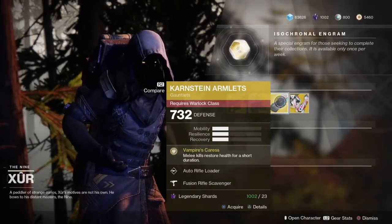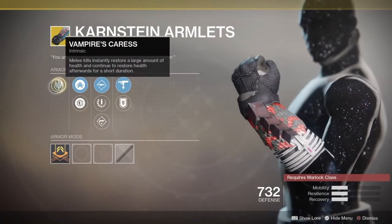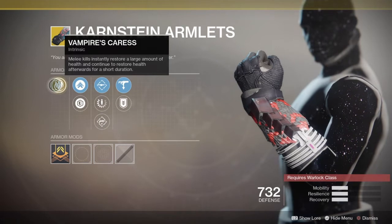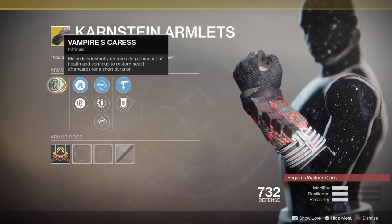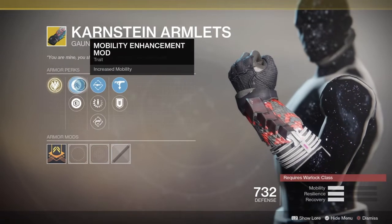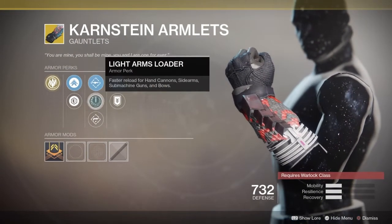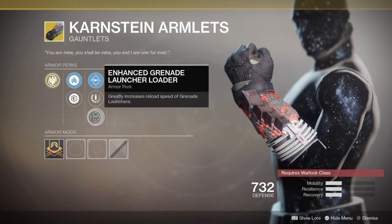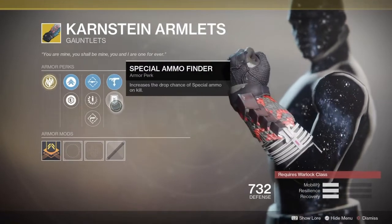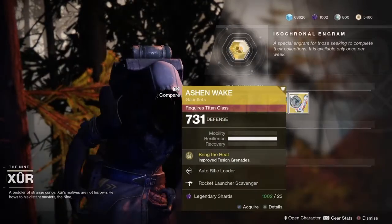Then we have the Karnstein Armlets with Vampire's Crest. Melee kills instantly restore a large amount of health and continue to restore health afterwards for a short duration. Pretty good exotic for warlocks, with mobility, resilience, auto rifle loader, light arms loader, enhanced grenade launcher loader, fusion rifle scavenger, and special ammo finder. Good exotic for warlocks for sure.